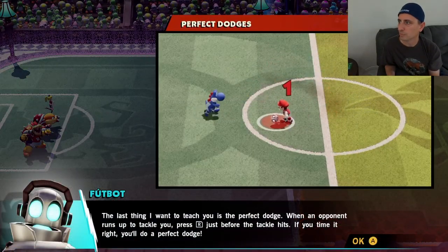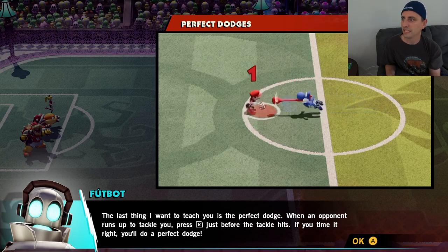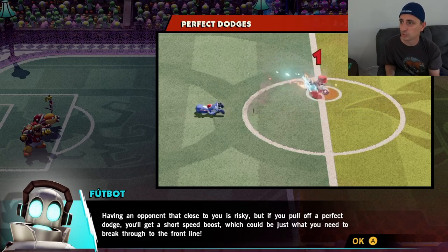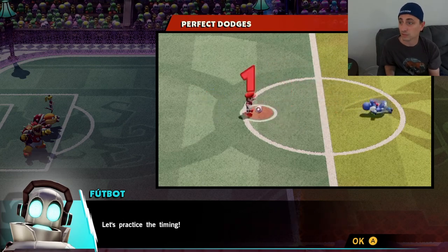The last thing is the perfect dodge. When an opponent runs up to tackle, press R just before the tackle hits. If you time it right, you'll do a perfect dodge. Having an opponent that close is risky, but if you pull off a perfect dodge, you'll get a short speed burst — which could be just what you need to break through to the front line.